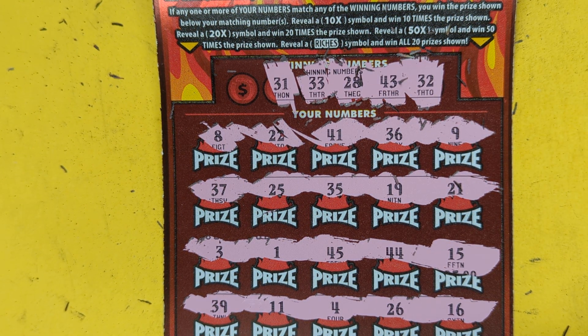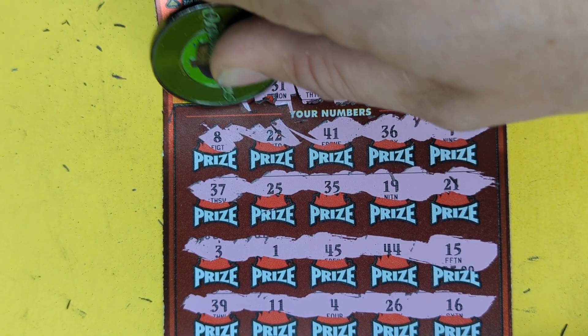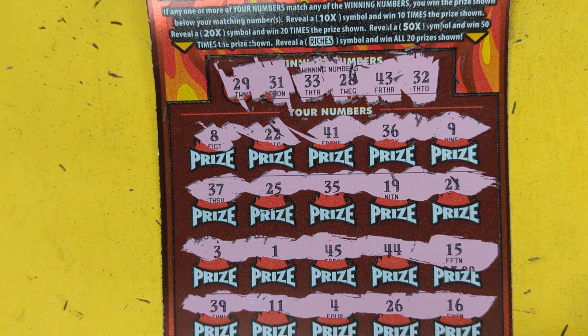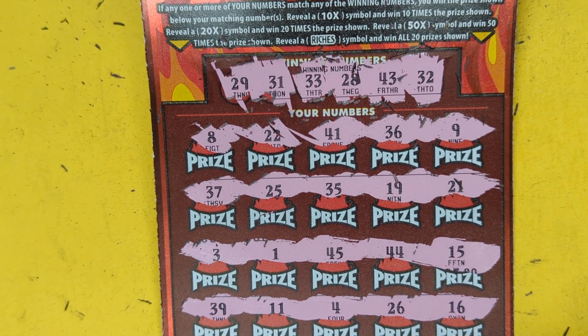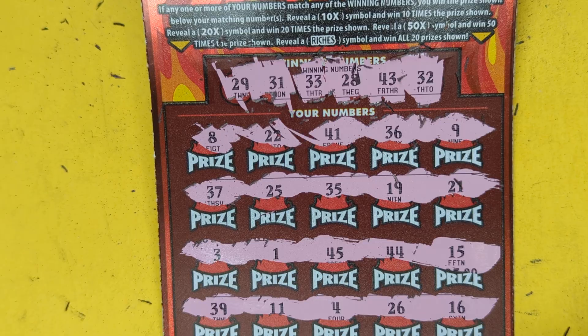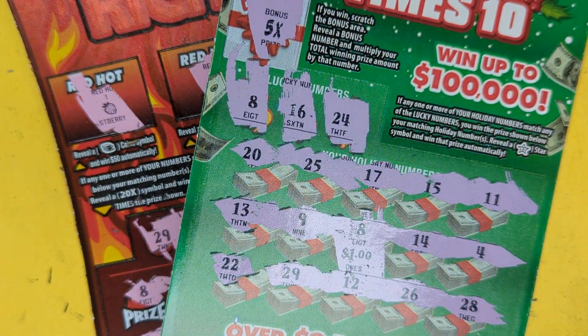We got 1 and 11. 41. And then 29 — we got 9, 19, 39. No 29. That's a loser. We got one win out of three for five dollars on the board.